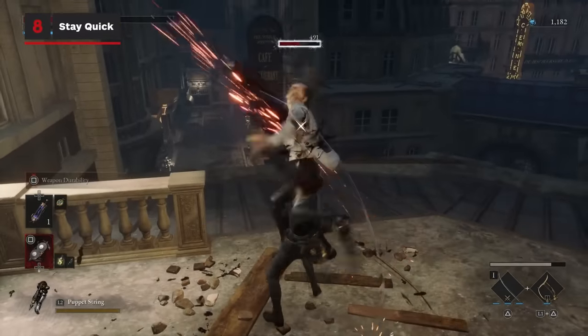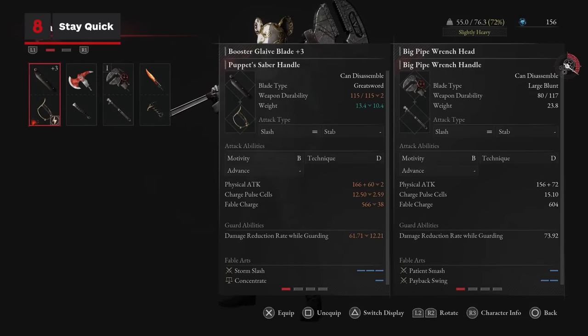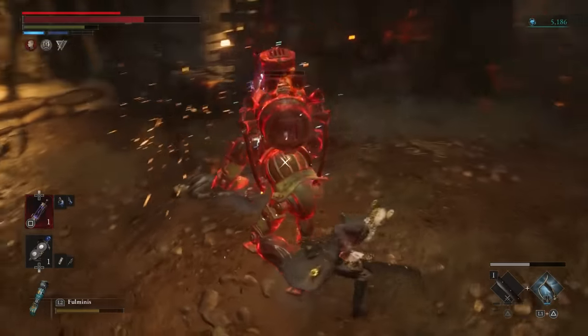If you often default to dodging attacks instead of blocking them, keep your weight below 60%. Increasing your weight will slow your dodge. Higher weight also means slower movement speed and stamina recovery.